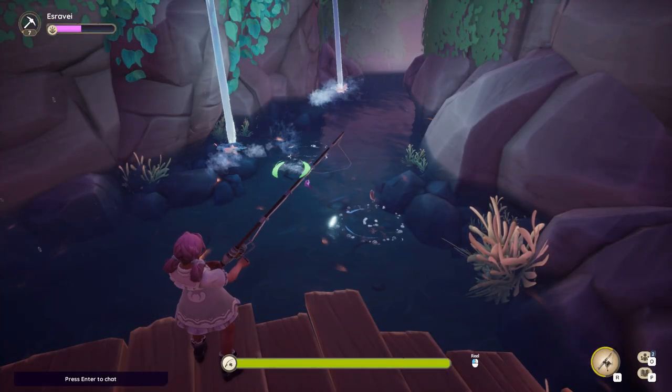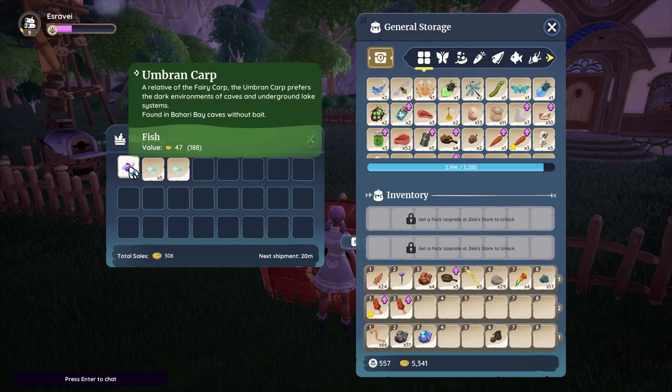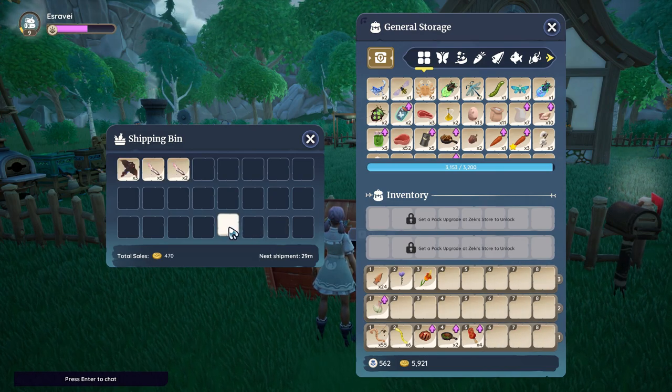For the caves with no bait, I caught 6 eyeless minnows and 4 umbern carp. The total was 308 gold. With normal worms, I caught 3 bat rays and 7 albino eels. The gold total was 470.